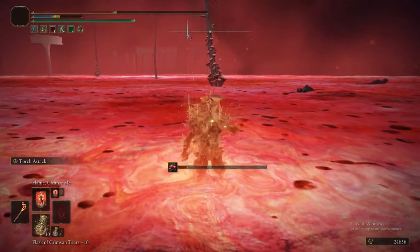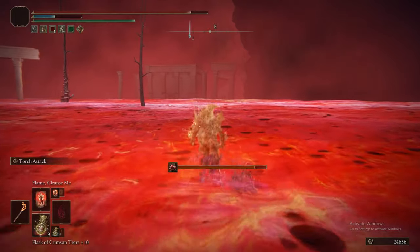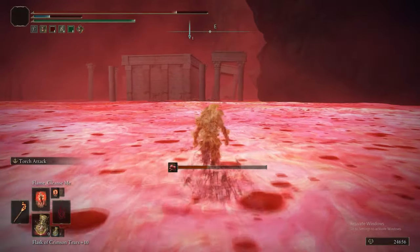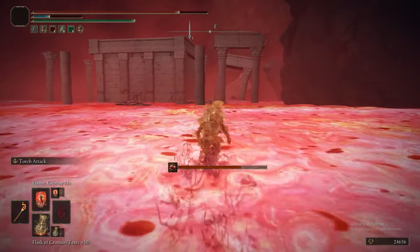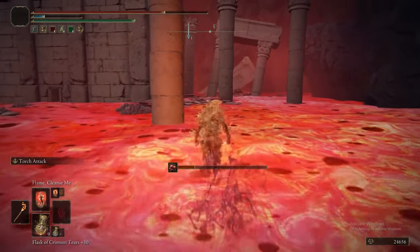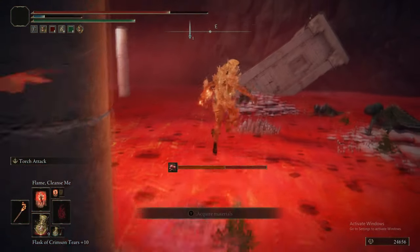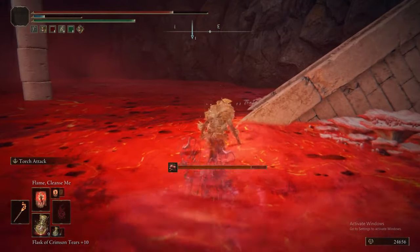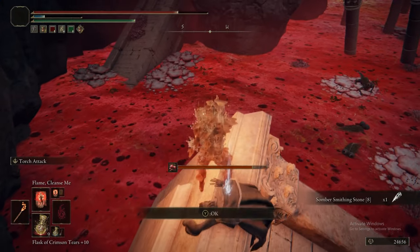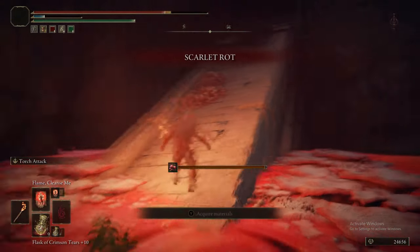The amount of health regen we have is pretty decent when you've got the physic flask, the talisman, and the shield, but even then it's still just not enough. It might offset like two or three ticks of scarlet rot at most. We've also got 60 vigor, and most people don't pump that much into vigor. Actually — correction — scarlet rot deals percentage-based damage, so it wouldn't matter how much vigor you had; it would kill you at the same rate. Never mind then.